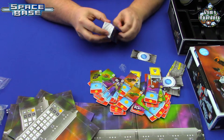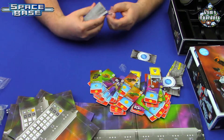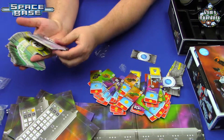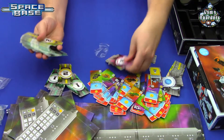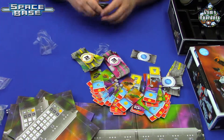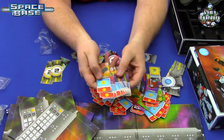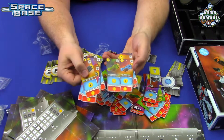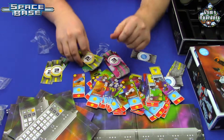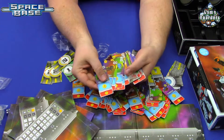Okay, so first of all it looks like there are different colors — maybe those are different ages. Yep, there are three, two, and one cards. The one cards look like they're more ship upgrades or base upgrades that you can do.